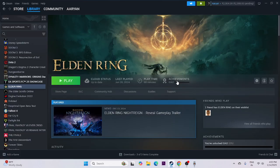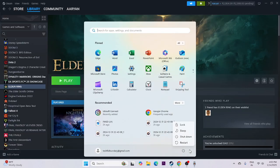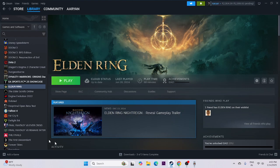The first thing we need to do is start with a simple restart. So just go over here, click on the Start icon, and do a restart. Once the restart is done, we just need to try to launch the game and check. This is the first step.